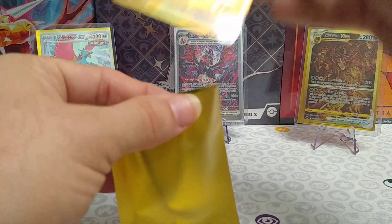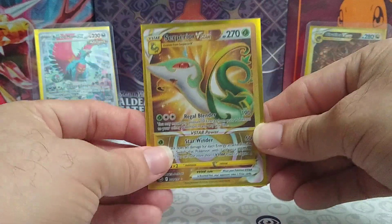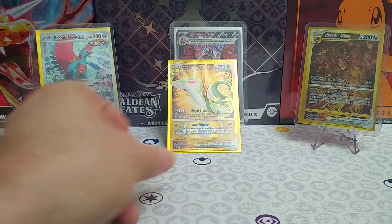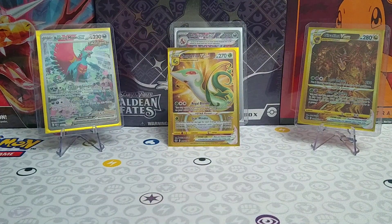Very beautiful, guys. Look at that. We definitely got something in the Silver Tempest at least. That's always good to see. Go ahead and sleeve that right up. Beautiful card. Let's put him in the VIP section. Like, subscribe, and comment for more Pokemon fun, and we'll see you in the next one.